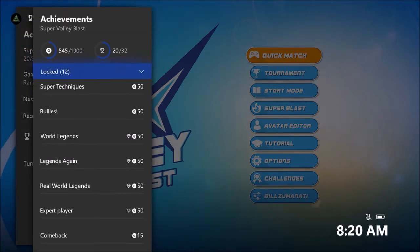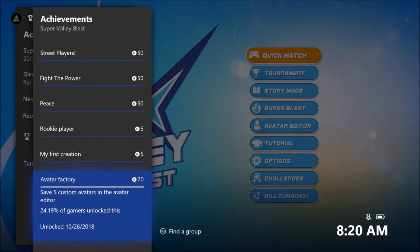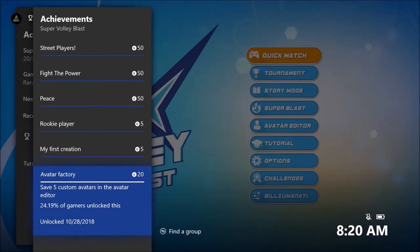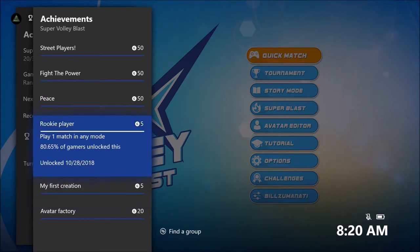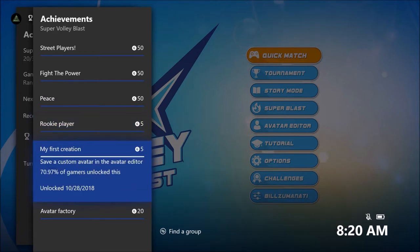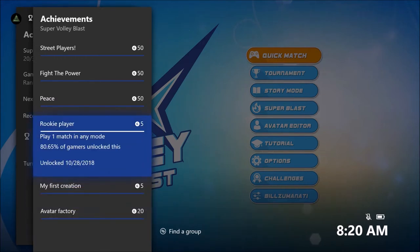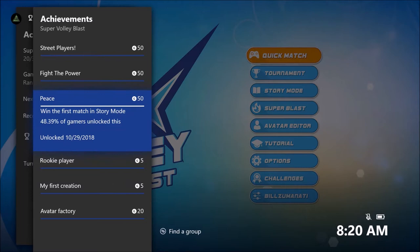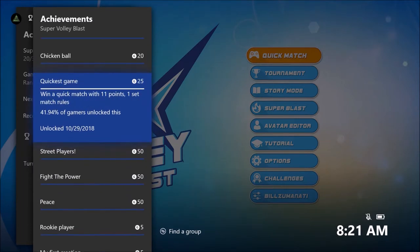I got a lot of the achievements already — I was playing this game for quite a bit, but I still have some left to do. These actually popped out of order, but just make a custom avatar, then make five of them. When you save it, you get an achievement for making one and then making five. Then play any match and you get an achievement. Then there's the story mode — there are seven different matches and you get an achievement for each one that you beat.